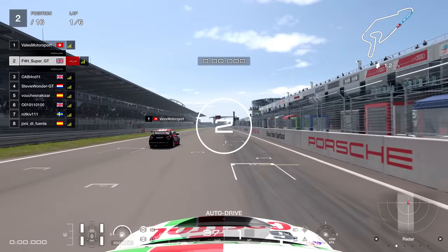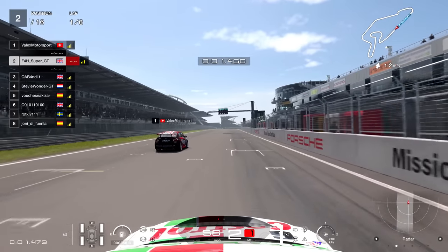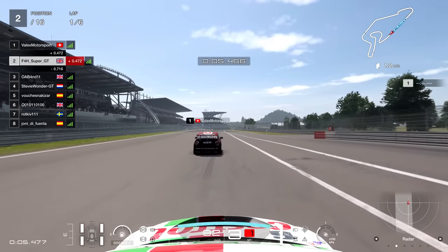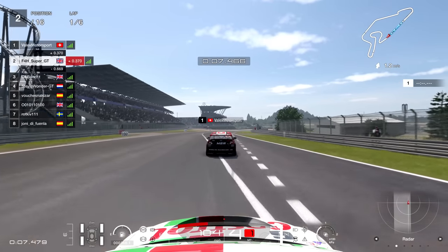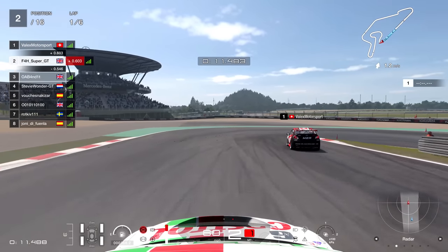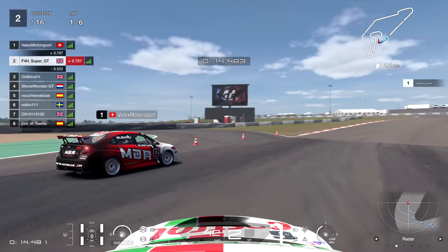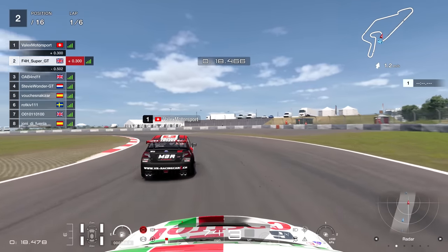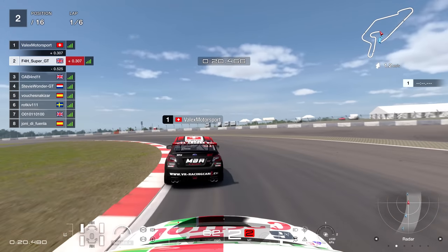Starting P2, I was quite worried about the Swiss driver on pole position. When someone's got a qualifying time half a second quicker, you think okay, this guy is very quick - it's going to be quite a challenge to try to beat them. So my initial thought was: I really need to attack this guy early, try and get in front, and then I can control the race from the front. Let's see if we can do that.